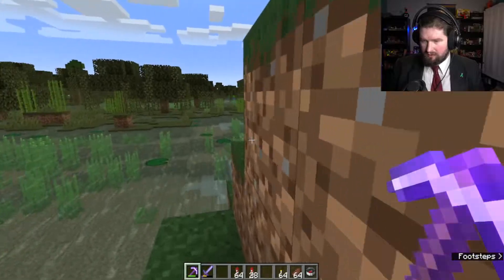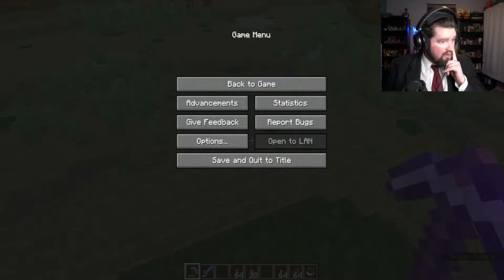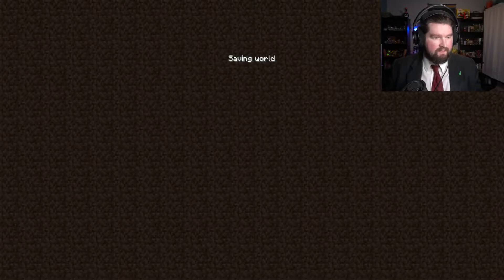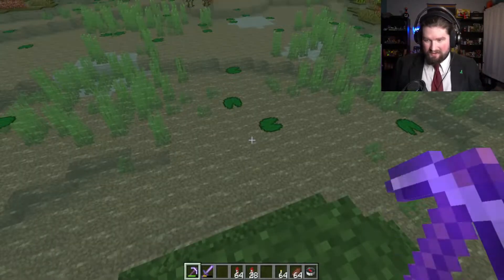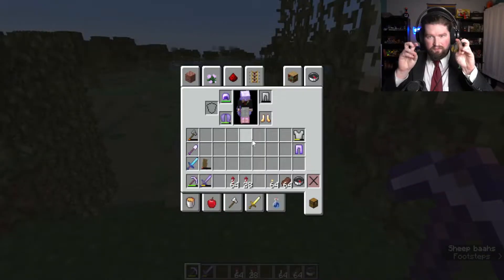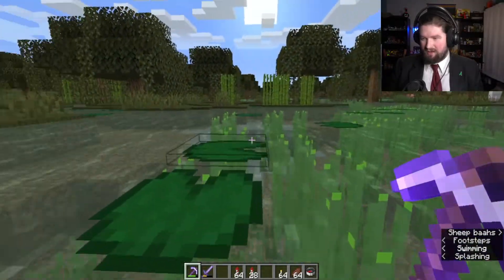Oh my god, that was the dumbest thing I could've done. I think I'm missing — oh, there they are. I had a whole stack of — I think that's everything. Now how do I turn this off? How do I undo this? Minecraft... Undo LAN... Undo open to LAN. Is there a way to get out of LAN mode? You can close and reopen the world. Okay. Save. Alright. Single player. Okay, there we go. We're getting back in. I survived that. Oh my god, I'm so dumb.